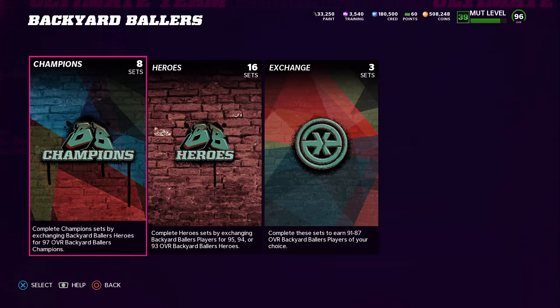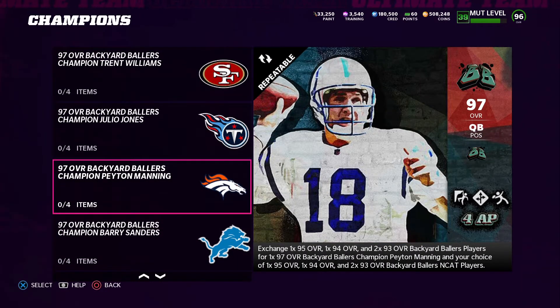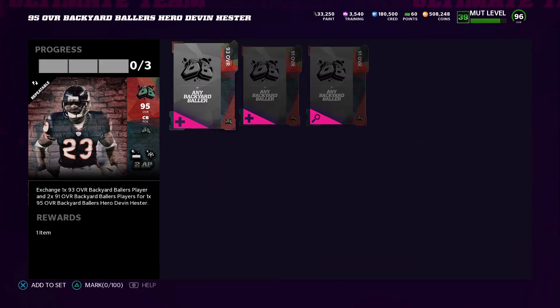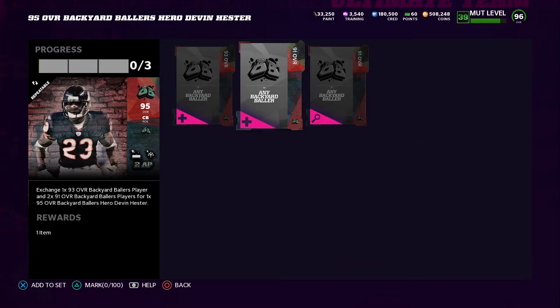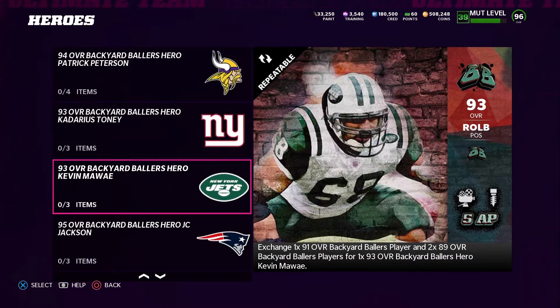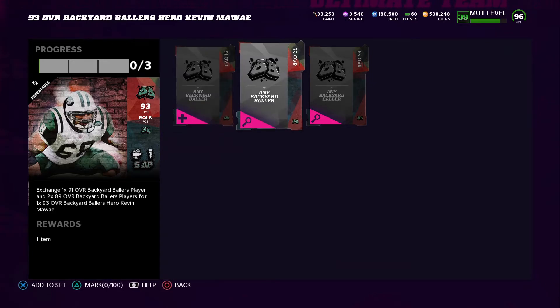That Devin Hester card could really help the team with the chemistry I'm trying to get. It's gonna help a lot, this cornerback card. Whether it's a 93 or 91, if it's a 91 I won't be doing that. If anything I'll just buy my route, put him in a set, and complete it that way so we won't have to spend that much.